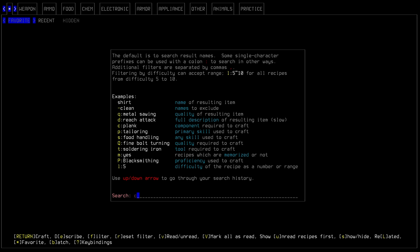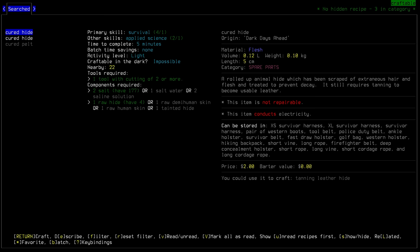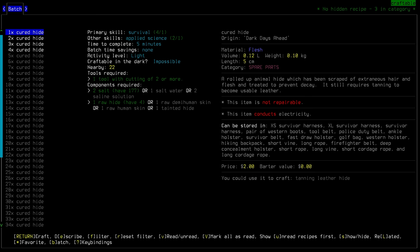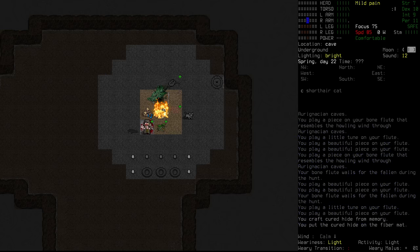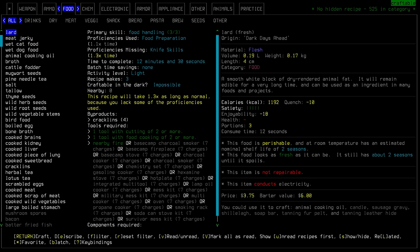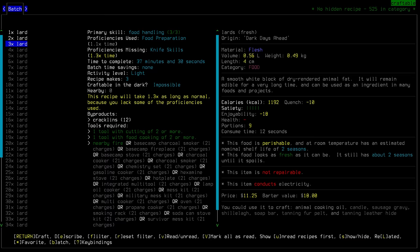The first thing that we're going to do is go in and cure these hides. There are two different ways that we can do it - that's the cured pelt, we want to keep the cured pelt as is, but these two, let's see - no batch savings, so let's do them one at a time. Two, three, four - all right, that's all of them, now they are set. We play a little tune on the flute - and we can see that the bone flute wails for the fallen during the hunt. Sick, really really cool. Now that we got the hides out the way, looks like we can actually make some lard here. We're going to make three lots of lard. Let's work on our life skills - we could get some proficiency there, and we get 12 crackling from this, nice.